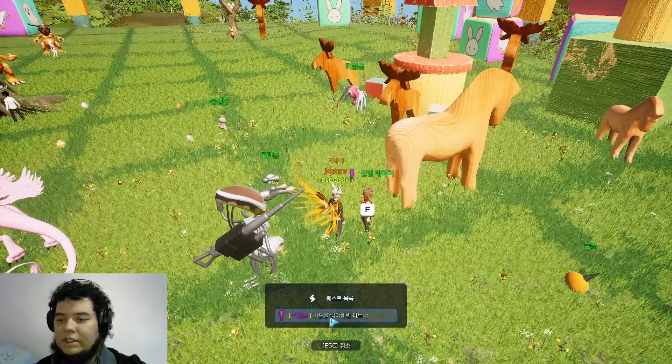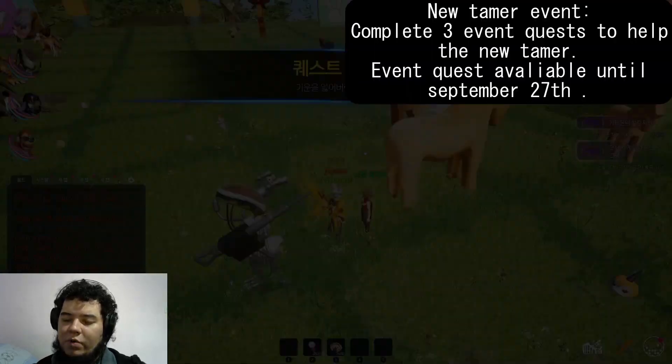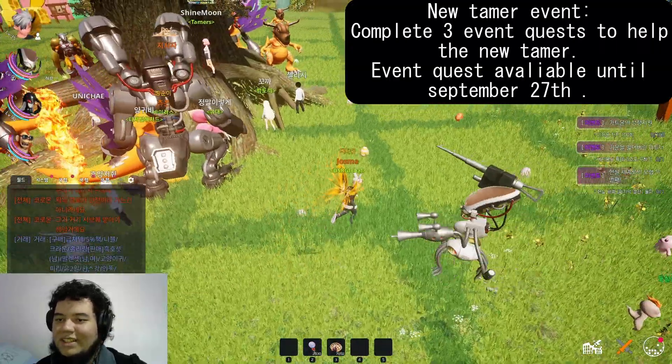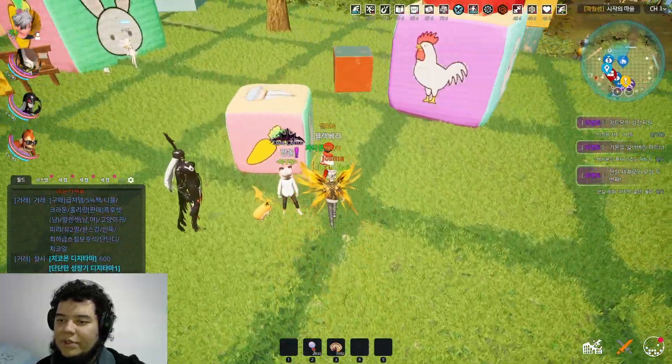The next event is the new Tamer event, where you have to help them through a quest line. It seems you need to get a special risotto. According to Honor Red's patch notes, you have to do different quests to get the risotto ingredients.